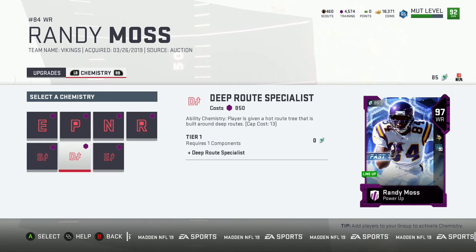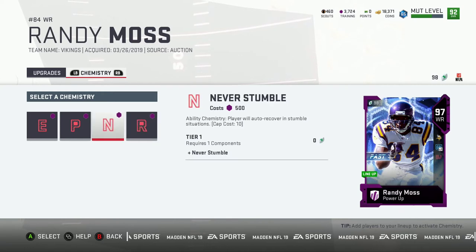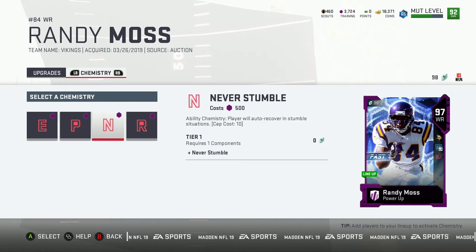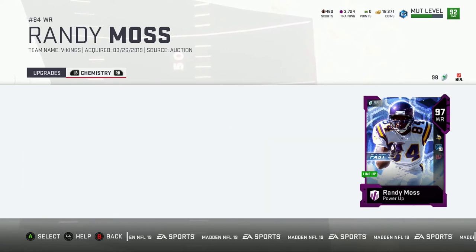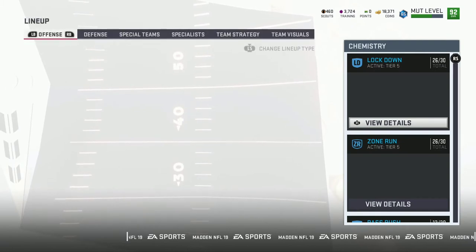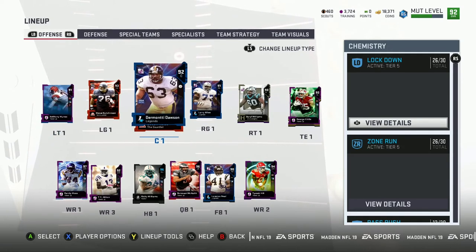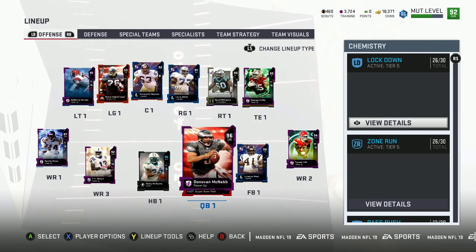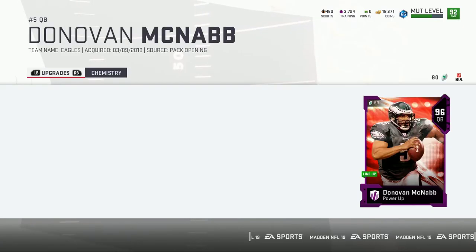We're not gonna put physical KIMs right now, we're gonna put abilities. Deep route specialist of course — he gets two of them, that's wonderful. Return man, energized — I don't want playmaker on him, I don't care for that. Never stumble — I'm just gonna go ahead with deep route, that's good enough right now. If I decide to change it later on I'll add something else. I made this video to show that I'm gonna get this 97 Randy Moss and we made it happen. I'm gonna start adding KIMs to the squad.